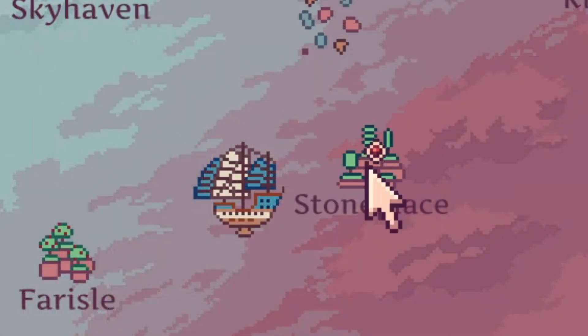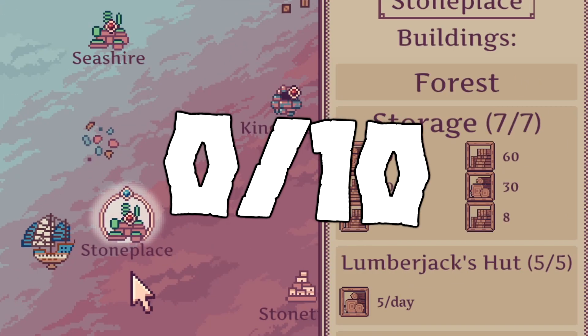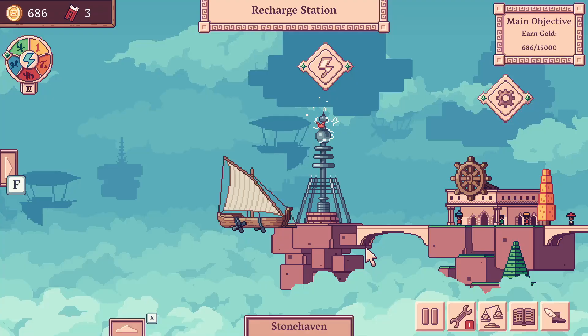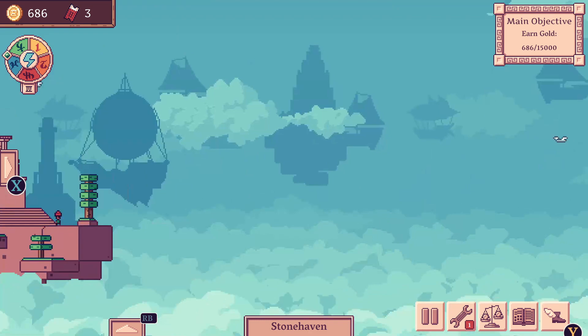One of my islands, Stone Place, is a forest. Zero out of ten. What the heck, dev — how could you let this slide? But for real, the only other thing I can complain about is the UI.